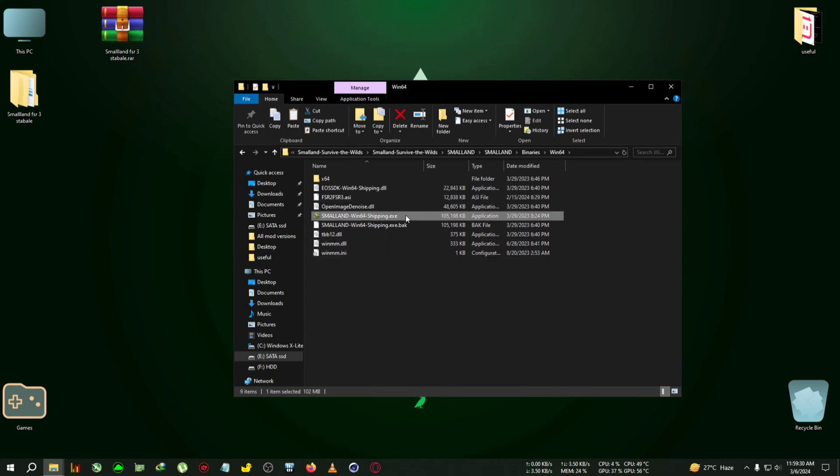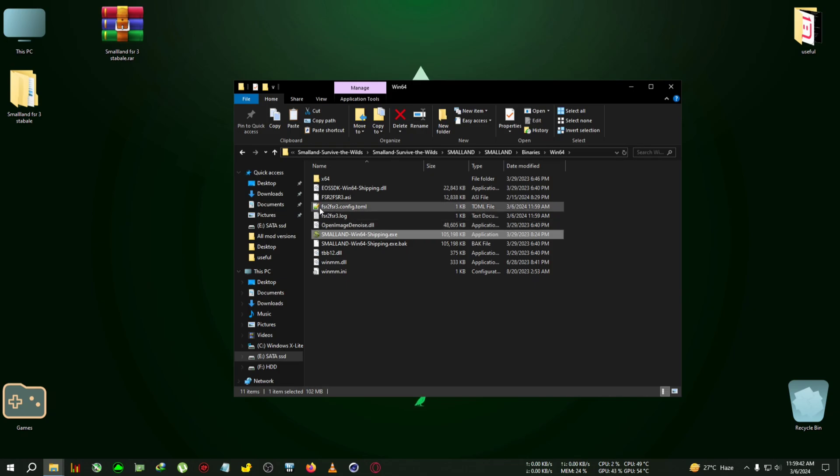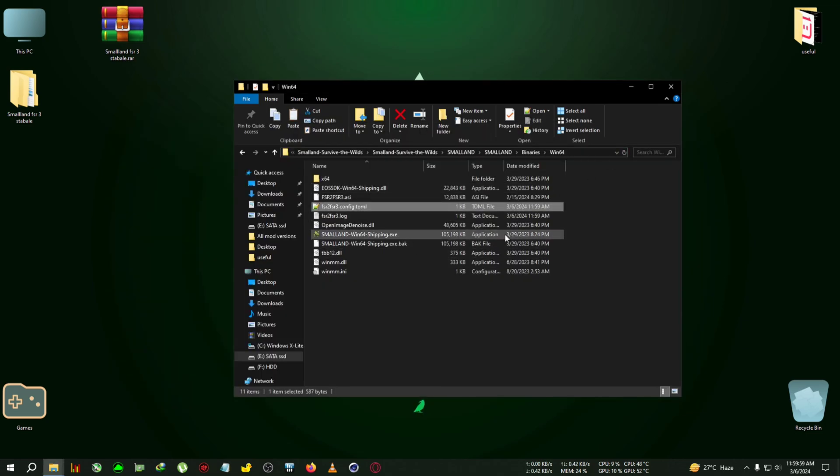Now run the game from here once, and when the CMD command prompt box opens, close that very quickly. We're going to edit the FSR2/FSR3 config — double click, close the box, and now the config file has appeared. Open it with Notepad, go to the Fake Nvidia GPU part, select false, delete it, write true, click File, click Save, then close the file.